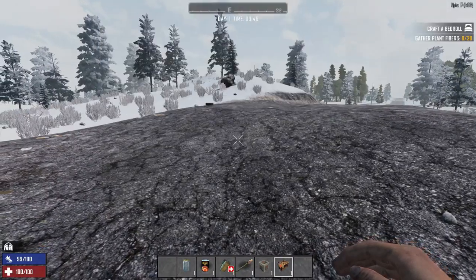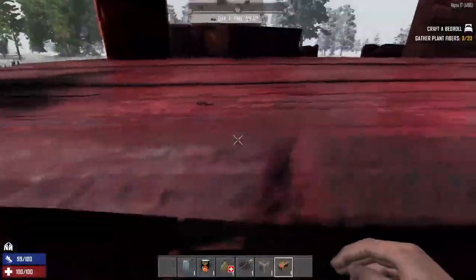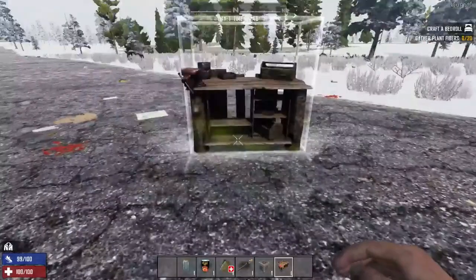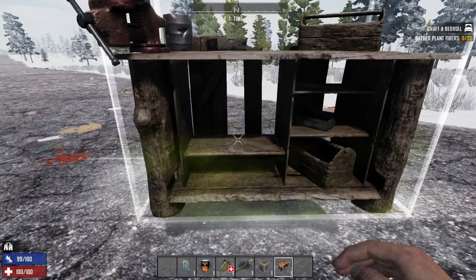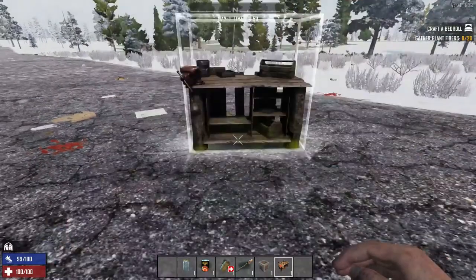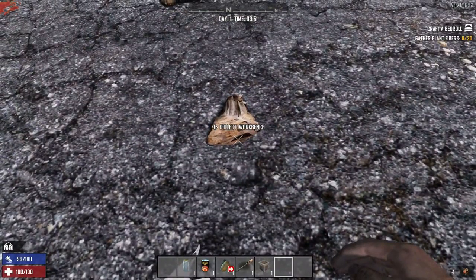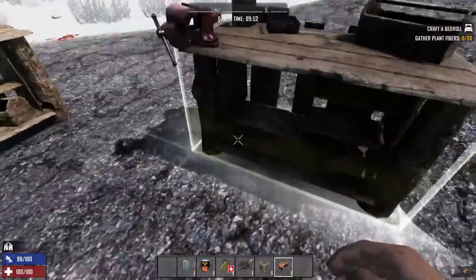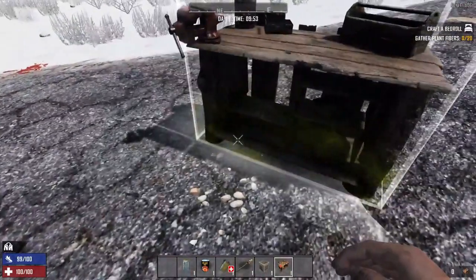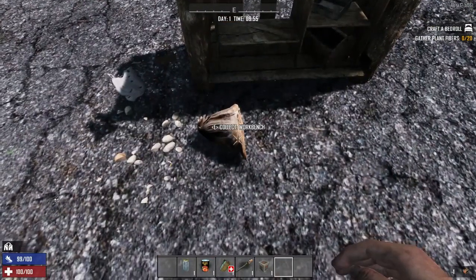We've got a bit of a dupe bug here. As you can see, I've got a few workbenches here. What you do is place the item and drop at the same time. I'm going to place this workbench and hit drop, and as you can see I then get another workbench. Again, place the item and hit drop at the same time — there you go.